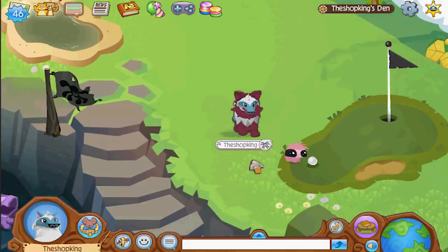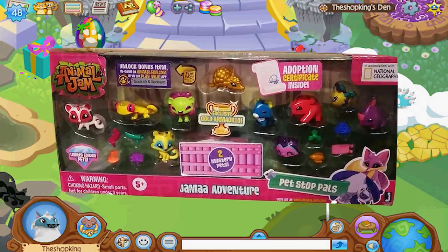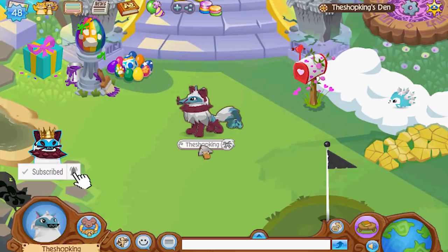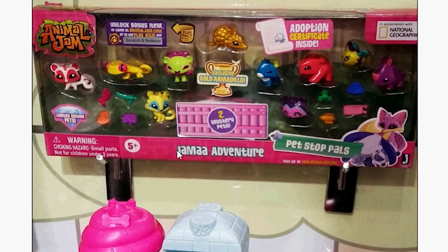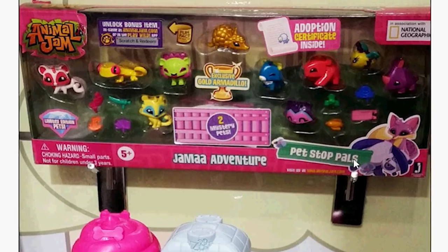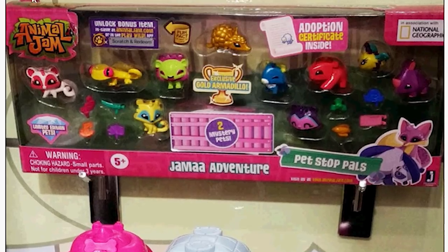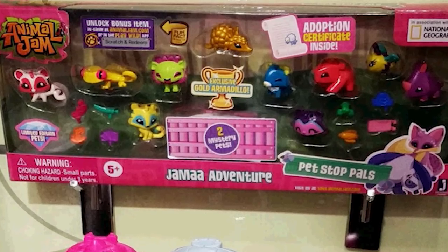Hey, what's going on everybody, Shopking in the house. So in today's video I'm going to be trading for a rare pet — this pet never got released for whatever reason and it's the only one in the game. I really wanted to check out all the options and accessories. It's the rare pet golden armadillo. It was supposed to come out in the Jamaa Adventure little Pet Stop Pals playset. You may remember the other Pet Stop Pals — one came with a gold bunny, one came with a gold pony. This is the gold armadillo, but for whatever reason this was never released. You can see right here they made at least one.